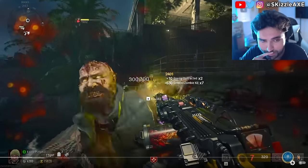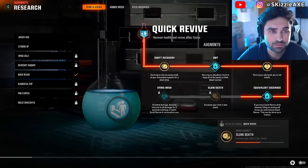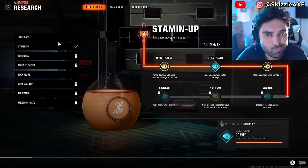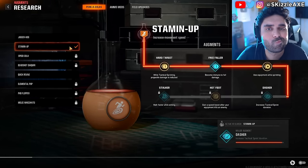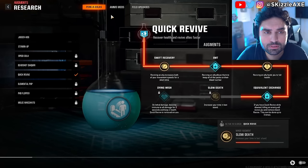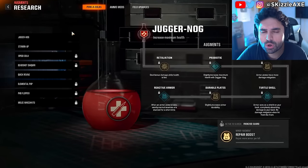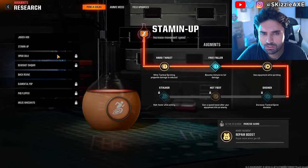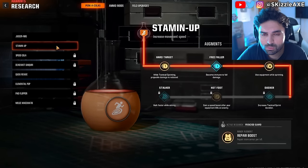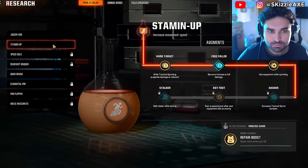Before you jump into the match, you need to have the correct augment equipped that you want to actually level up. There's no point having a bad augment equipped while you're earning a ton of XP. XP for augments is not related to the specific augment, field upgrade, perk, or ammo mod itself — it's just related to earning XP in general. So if you want to level up your Stamina Up augments, you can turn that on in the research tab, but you don't even need Stamina Up equipped in the game.